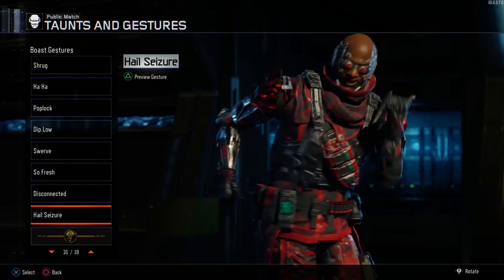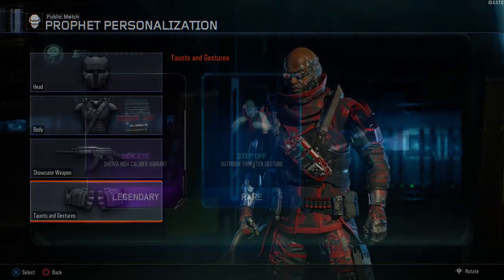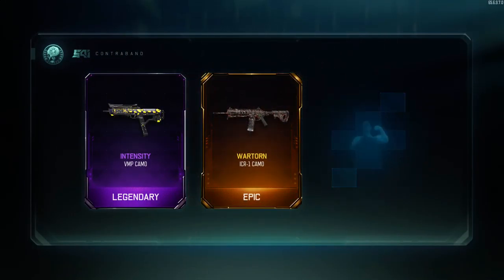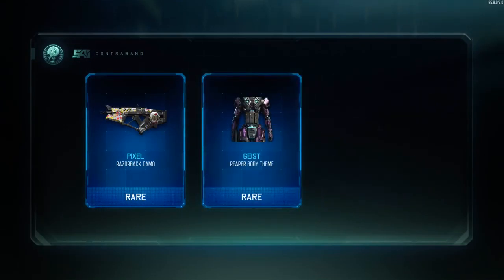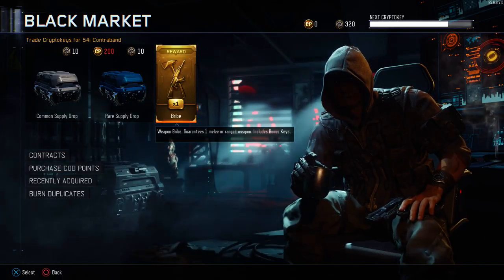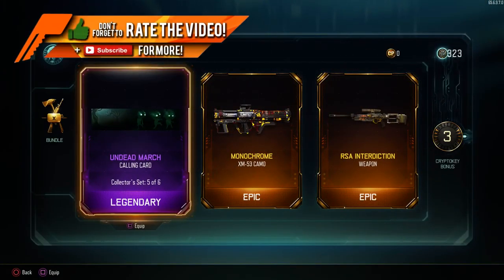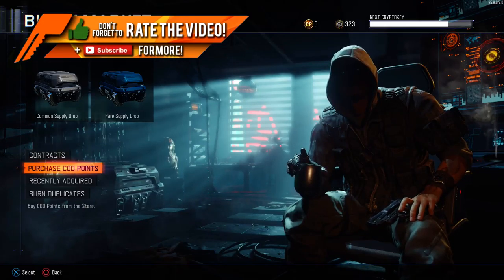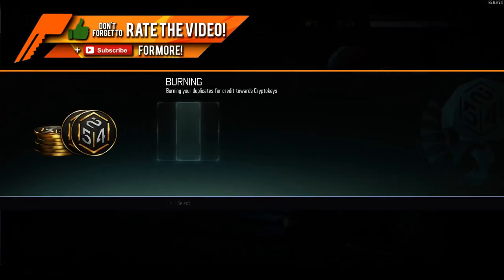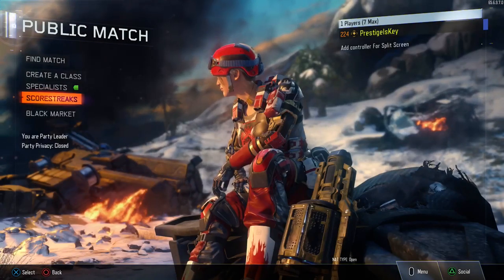I'm really happy about this update — so happy that they actually put contracts in. Now we have more ways to earn weapons. Let me know what you guys think down below in the comment section, and let me know what you get from your free weapon drop as well. If you want to see some FAMAS gameplay, let me know and I'll try to get some footage. Don't forget to click the like button and subscribe for more awesome videos coming each and every day. We're really close to 1 million subscribers and I appreciate all the continued support. Until next time, I'm out. Peace.